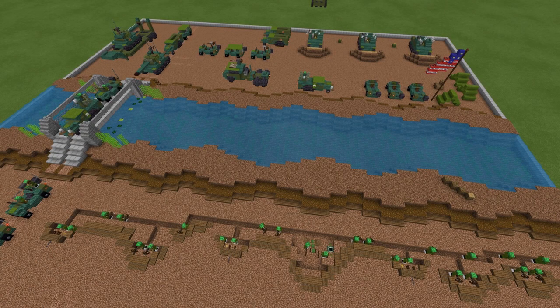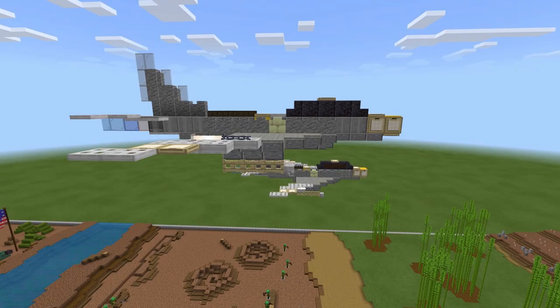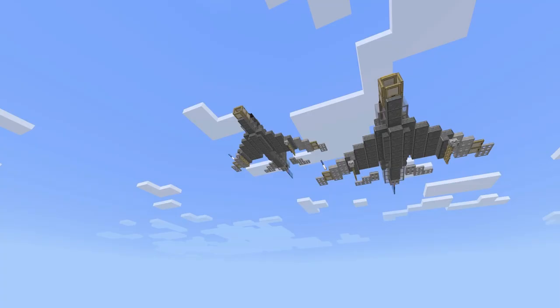Korean War by Mr. X — some American forces advancing on the North Korean and Chinese. The vehicles include Willy's Jeep, Half-Tracks, F-86 Sabre fighter jets, Sherman tank, the M-25 Dragon Wagon, and the self-propelled artillery M-7 Priest.